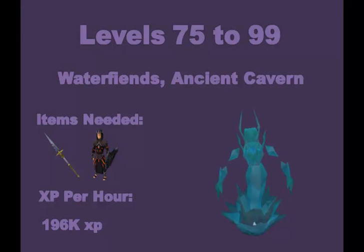From levels 75 to 99 you can kill water fiends with magic. They are not weak to magic so this is not the most effective method as you will splash often, but it is still pretty good XP just because of how much XP they give per kill. The items you will need are at least a staff of light — anything below that will not have enough accuracy to kill them. I would recommend robes of subjugation if you can afford them, or RMH armor as that has pretty good defense. The XP per hour here is nearly 200,000, around 196,000 XP per hour. You will also get lots of crimson charms if you need those.